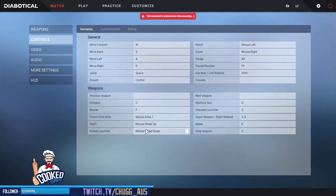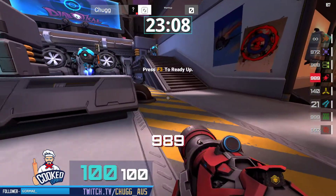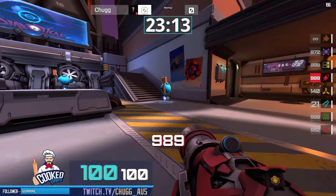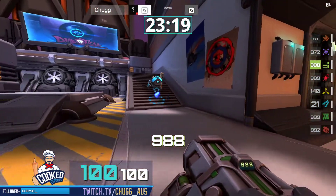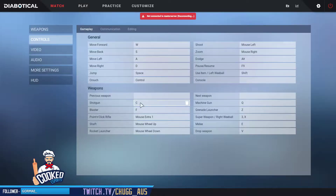So we can see that we have mouse buttons for these weapons — very powerful in direct fights. The grenade launcher is on Z, very low priority. The blaster is on F, which would require me to remove my finger off of D, my move right key. Shotgun is my worst bind, because obviously when you're going to use it, it's going to be close range, and because I'm close range, movement is very important. I don't want to have to lift my finger off my strafe keys — I have to use my thumb to hit it. It's very awkward, but that's what I'm working with right now.